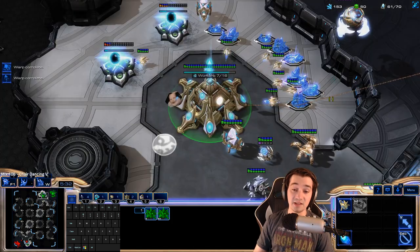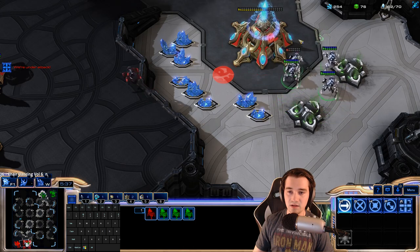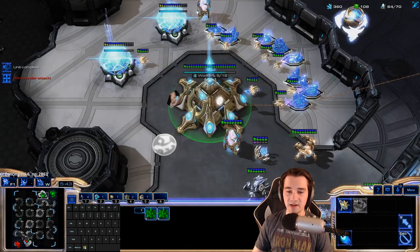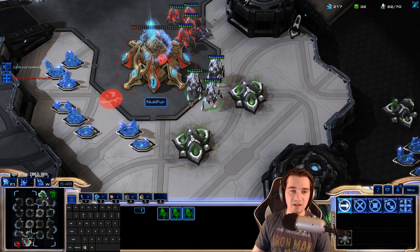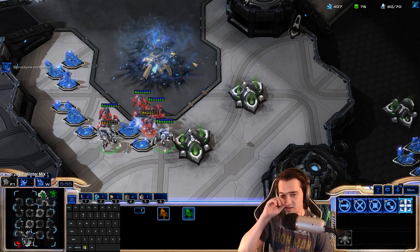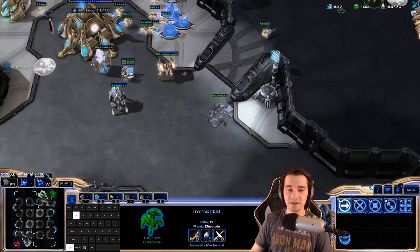We'll get into the main. He has four gateways. They can be a little bit fancy — right-click, A-click. Just keep doing that. The Nexus is getting so low I can just kind of kill it. We're going to do some fancy micro — activate fancy micro mode! I'm going to lose all these, but for a Nexus, that's most definitely worth it.